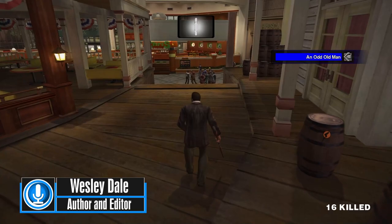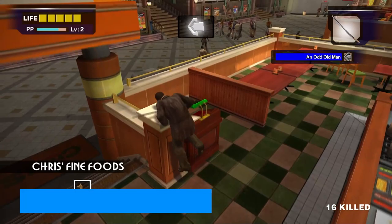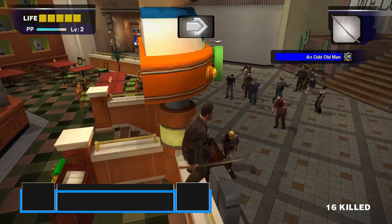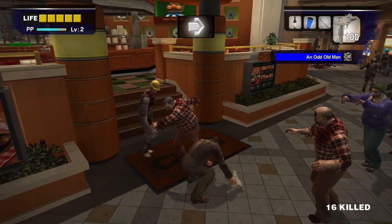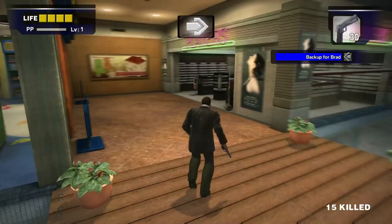I'm Wes from Recommended Playing, and this video will cover all of the mall PP bonuses available in Dead Rising. These PP bonuses are quick, extra ways to generate some early levels in Dead Rising. They are unique and can only be done once per playthrough. It's worth doing these at the start of a new game to quickly overcome the hurdles of a low level Frank. These bonuses are not available in Infinity Mode, because Frank's PP bar is locked and cannot be raised for any reason.